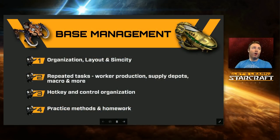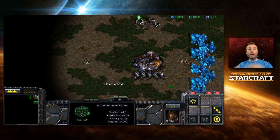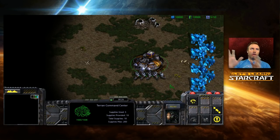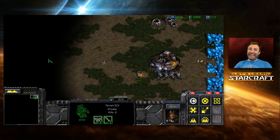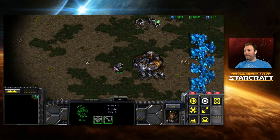Starting with base management also helps you practice the most important aspect of mechanics: sequencing things. First let's talk about organization, layout, and SimCity. When you want to practice your mechanics, go to a single player game and type in 'show me the money' and 'operation cwal' — you now have all the money you ever want and infinite building time to test getting good organization and base layout. We'll start with Terran.